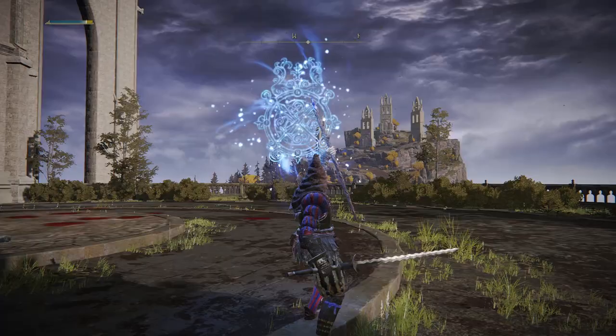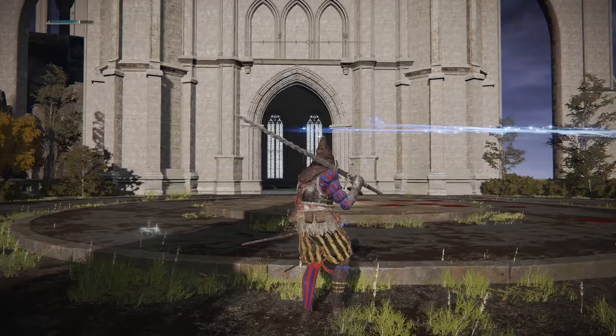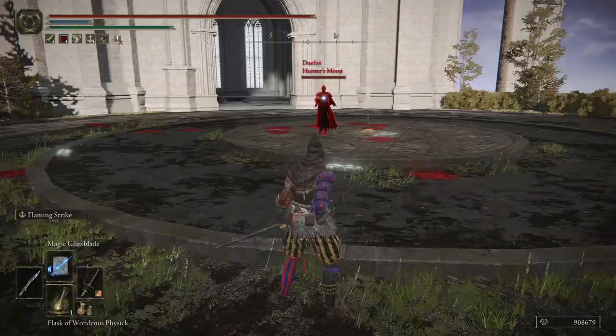As for the spell I'm using, it's Magic Glintblade — it's chargeable and comes out pretty fast if you don't charge it. Also, while those are loading up, people can jump into those blue orbs and they'll actually take damage from it, which is pretty cool.